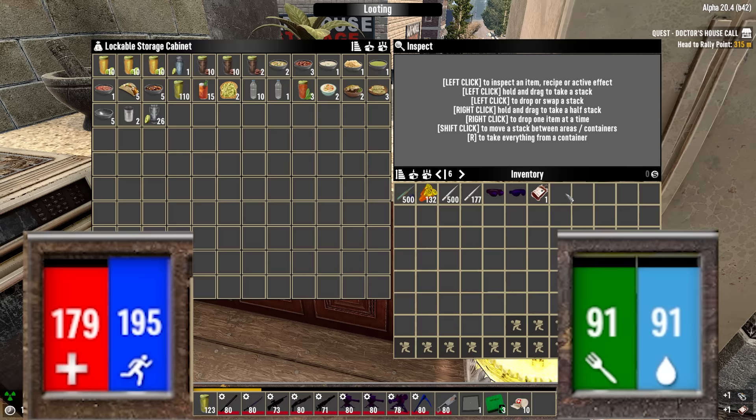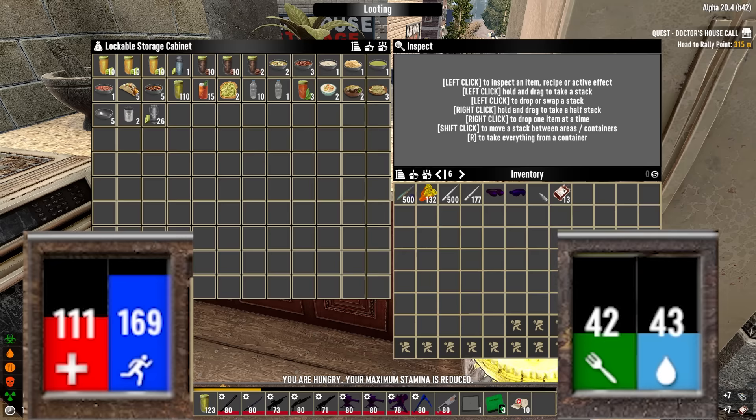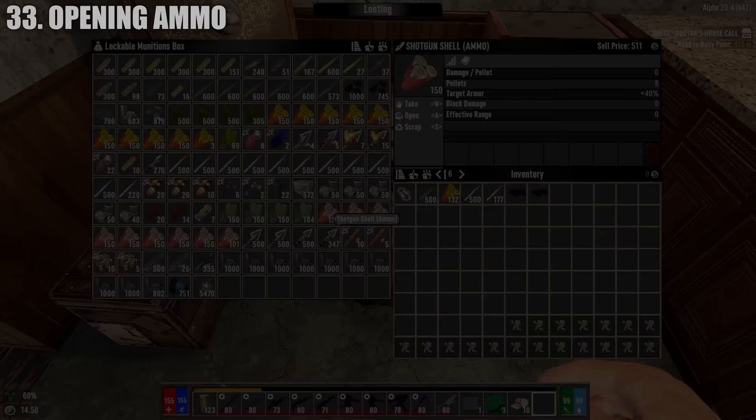Blood bags are important for making first aid kits and paramedic kits. You can use the blood draw kit to create them yourself. When using it, make sure your hunger meter is full — drawing blood will reduce your hunger, health, and thirst but will not affect your wellness. If your hunger drops below 75 you'll become anemic, below 55 severely anemic, below 35 you'll get chronic anemia, and below 15 you will die.